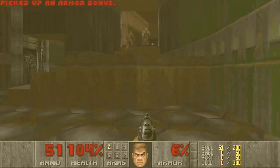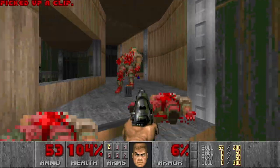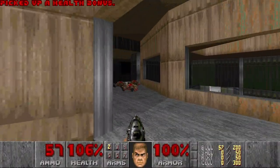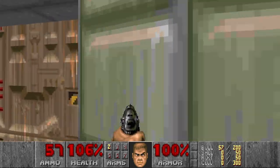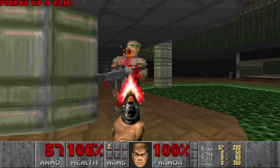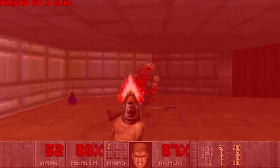There are some zombies here. Let's go here first. It shouldn't be that difficult — only zombies, and this is of course the first level. So here we can grab the green armor. What? We'll see. Oh, shotgun. Nice.